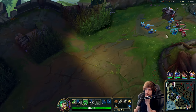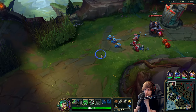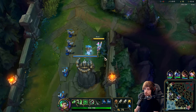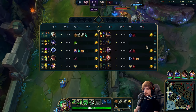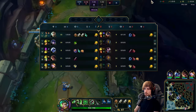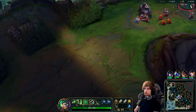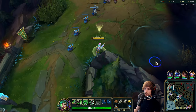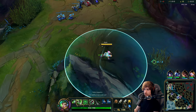When you're playing into a Rumble, it's all about seeing when he's actually going to have Q up. He started E at level 1, which would have been pretty bad for me if he'd started Q. Knowing he started E and me getting level 2 first, I actually got a really clean trade. If I didn't get level 2 first, I'd have a much more difficult time fighting him.